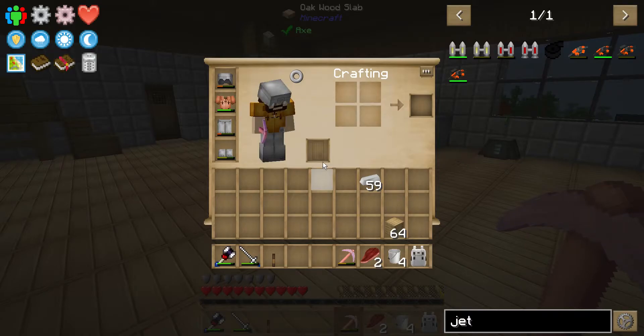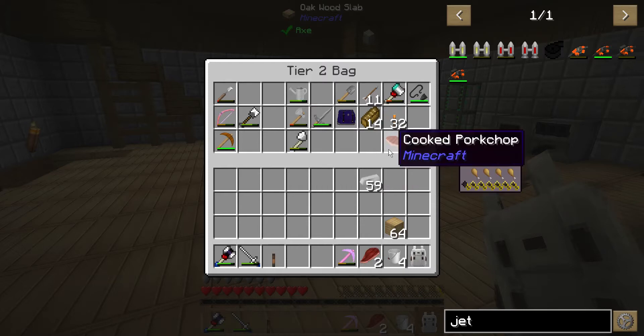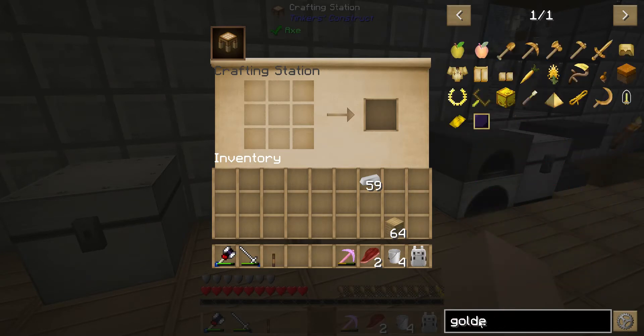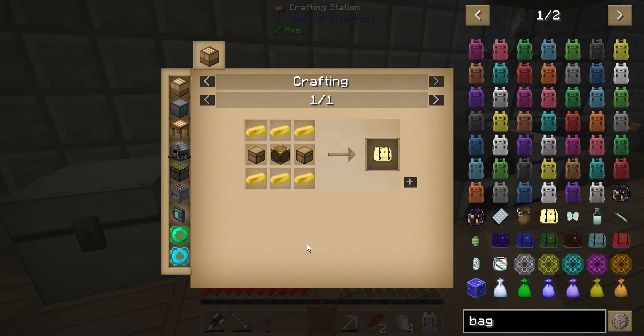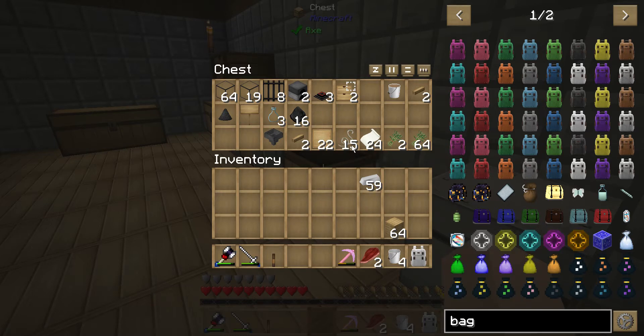We're going to the nether, and let's be honest — this backpack is kind of small for a trip to the nether, it's really just kind of small period. While we're waiting on that to charge up, what do we need to make? Let's just search for 'bag.' Here it is — bag of holding: two chests, six gold ingots, and some magical wood. What is this? A bookshelf and a gold ingot. I think we can handle that. Yeah, we've got the wood.